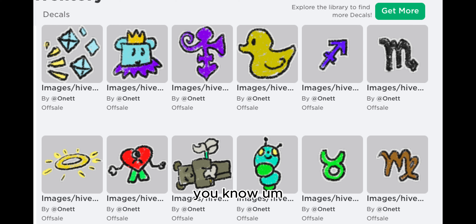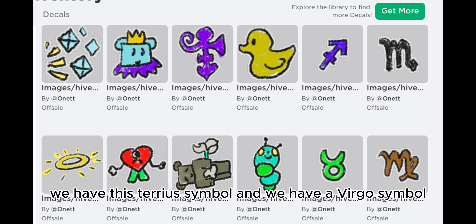Rubber Ducky. I don't even know how to say that — we have a Sagittarius Symbol. We have a Scorpio Symbol, a Shining Halo, a Shrugging Heart, a Sideways Spirit Bear, a Standing Caterpillar, a Tereus Symbol, and a Virgo Symbol.